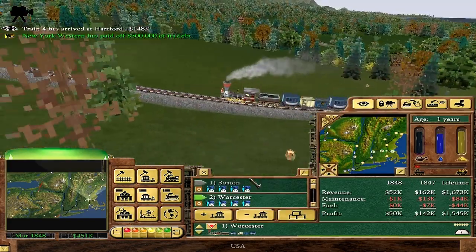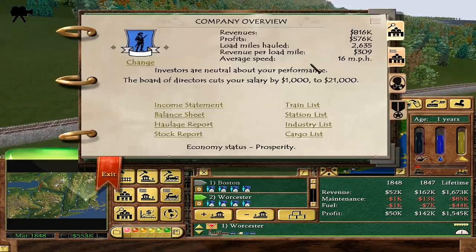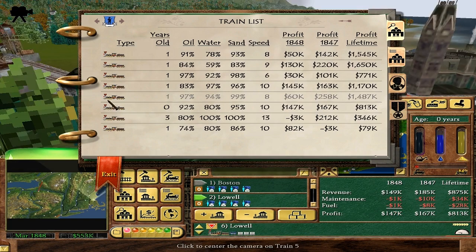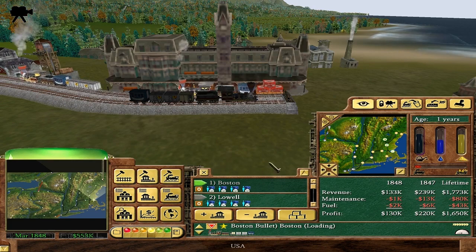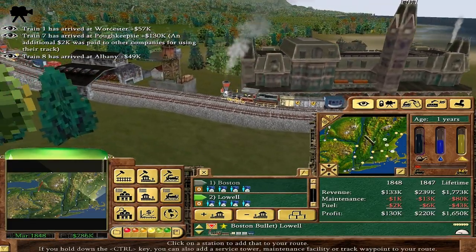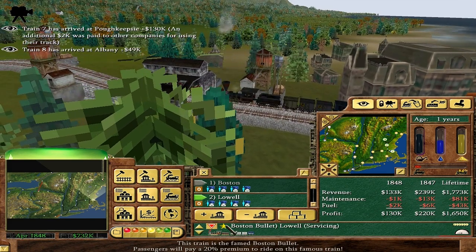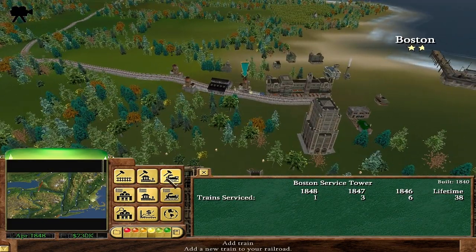There we go — so is this the Boston Bullet? Let me find it in the train list. Here we go. This is the train that goes strictly from Boston to Lowell and then to Manchester, so it's the Boston-Lowell-Manchester route. Fairly flat, I guess, but it's got a fancy name. People also pay extra to take this train because it's special. I'm such a good tycoon — this is insane.